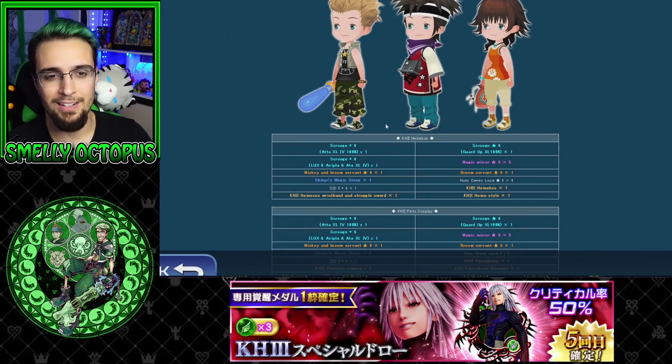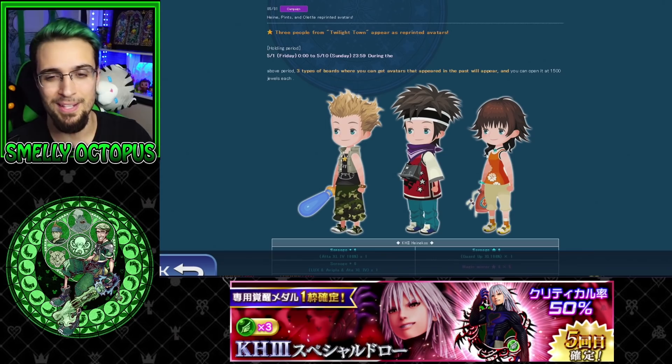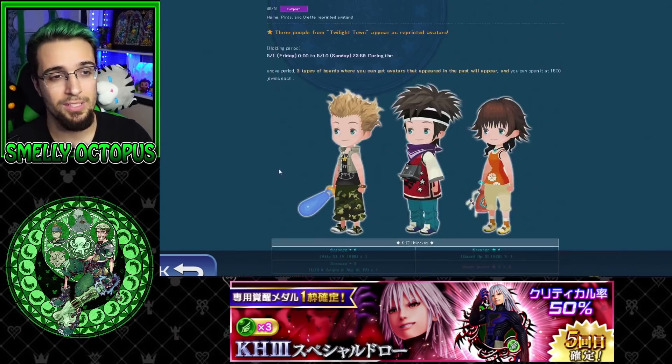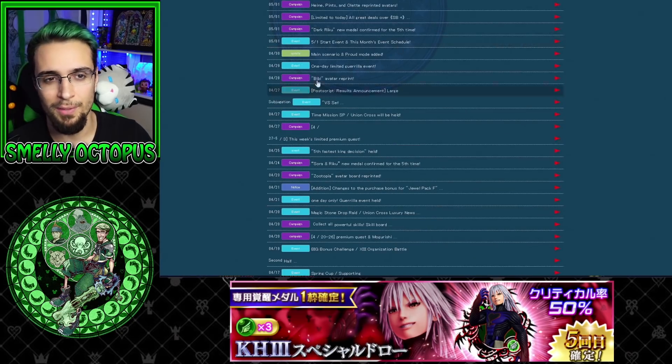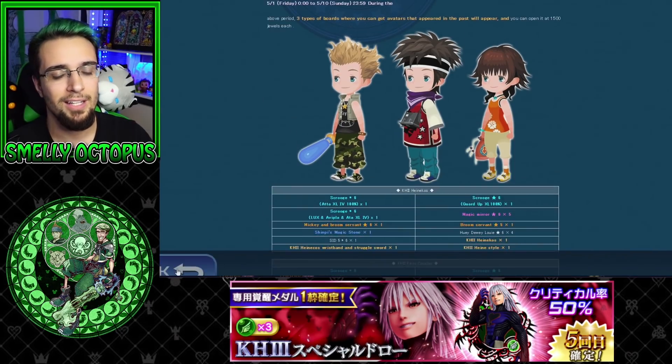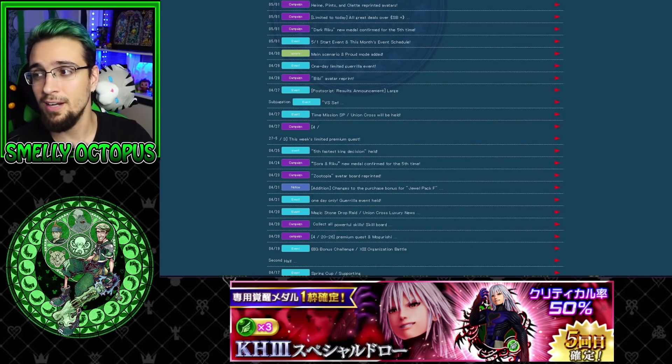There's a lot of stuff to look forward to — new avatar boards and old avatar boards coming back as well. If you guys didn't get Hayner, Pence, and Olette, you have all that going on too, plus a lot of those old boards. Jewels — you still need them, so be careful not to pull a whole bunch if you care about all the cosmetics and little avatars you can put on.